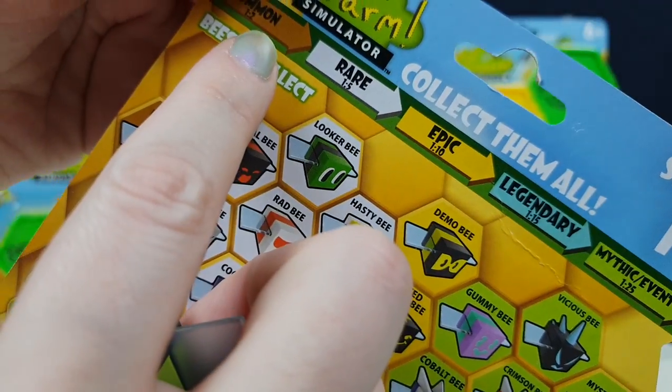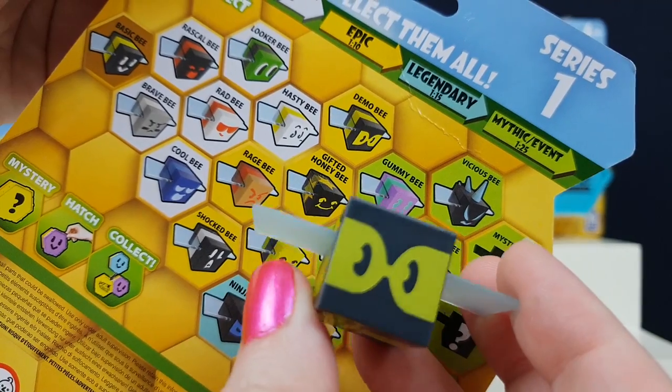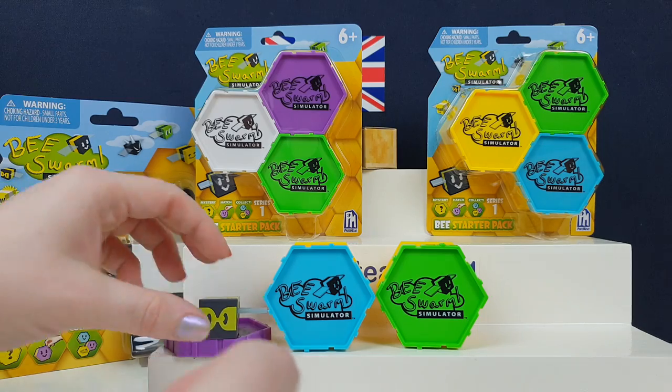So that one is a one in ten. You've got one in two, one in five, one in ten, one in fifteen, and then one in twenty-five for a mythical or event bee. So I think this one might be the demo bee — it's really, really cute. And I love the little cases they come in. They're super adorable.